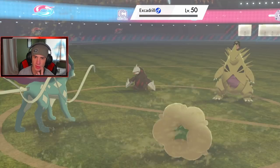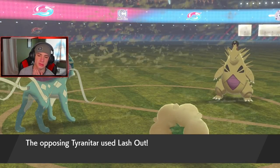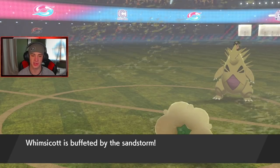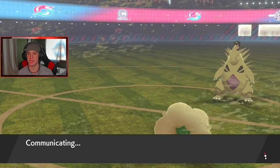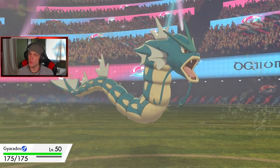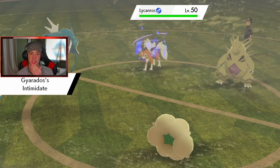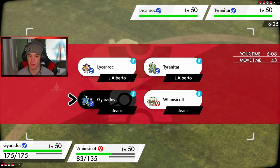Excadrill goes down which I absolutely love to see — that's huge. Lycanroc, can you take out my Suicune? He's going to go for some attack — okay Whimsicott takes the hit instead, totally fine. I just can't have that Weakness Policy activate on the Tyranitar. Gyarados comes out now and the Intimidate pops — minus one on that big physical attacker. Hopefully he throws out another physical attacker so we get a nice double Intimidate. Tailwind is still up and we have Reflect going.